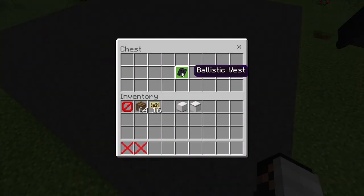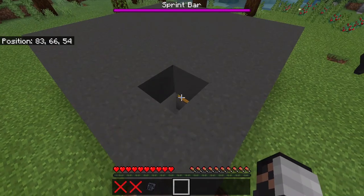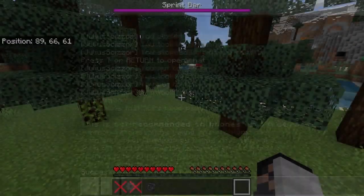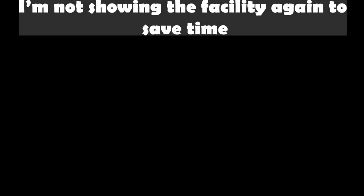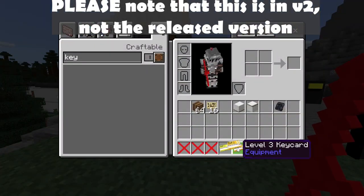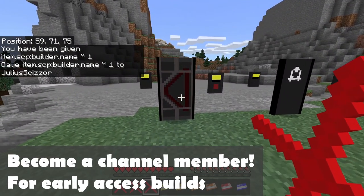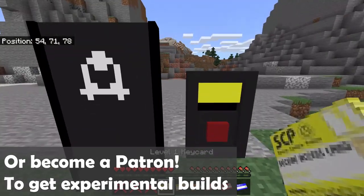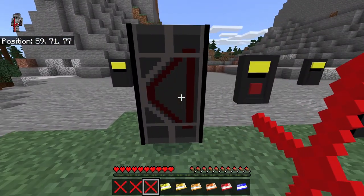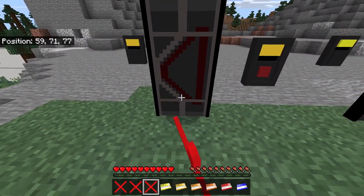We got a ballistic vest — how useful! This can spawn a facility with different types of rooms and different items. It didn't spawn a facility so I'm just going to use /function facility one. I also added a key card door — these textures are placeholders by the way. The color on the door determines its clearance level. You get a builder tool, right-click or interact with the door, and it changes the level, going through all five levels.